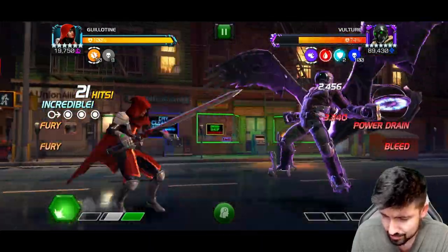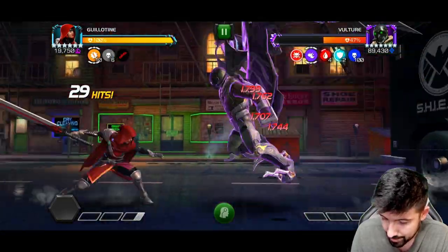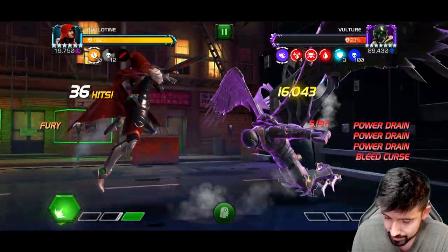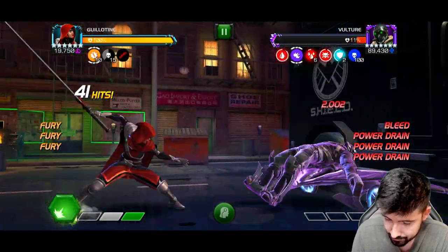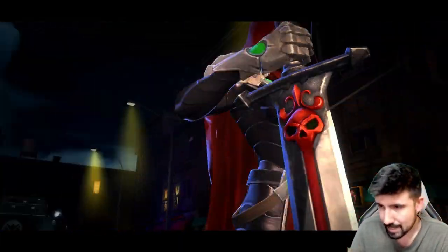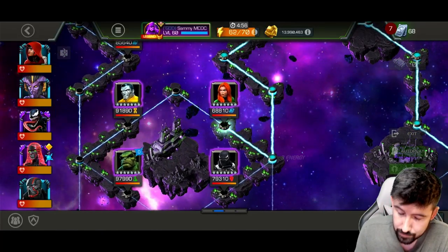At sig 200 you would never have to worry about bleed immune champs, just rupture immune champs. We got him where we want him — he's done! Special two, see you later Vulture — Act 8.2, by the way, remember that. She's still at full health.